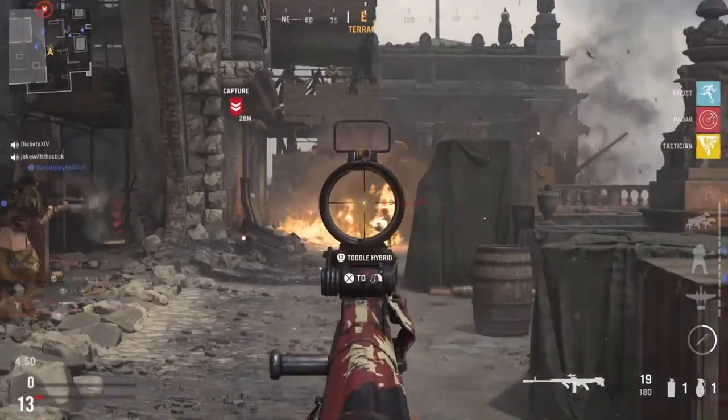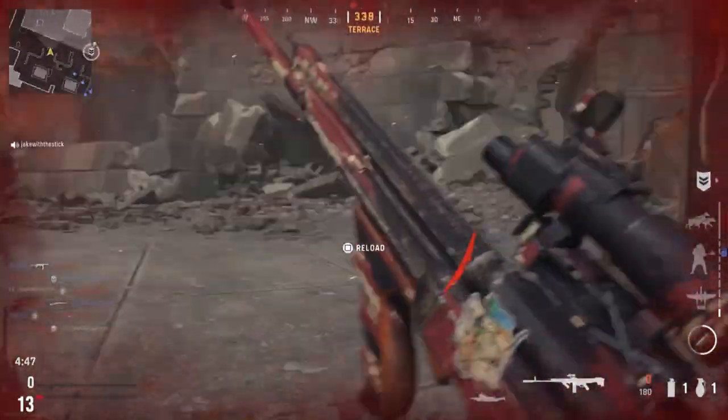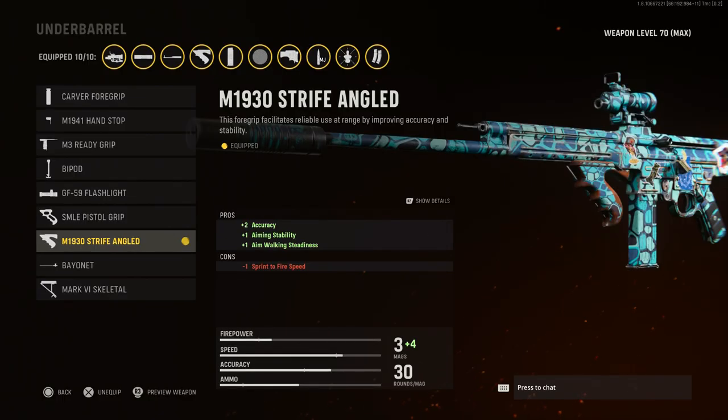Now I know you guys are going to say the magazine increases recoil and hurts accuracy — but it is accurate with the other attachments I'm adding. The underbarrel I use is the Strife Angled, which increases aiming stability and accuracy at the same time, and maintains your accuracy on the enemy's body even while moving.